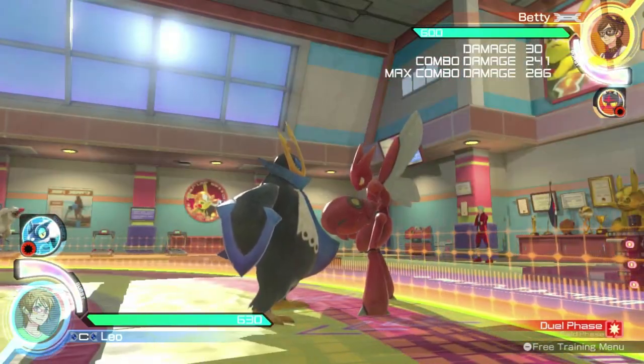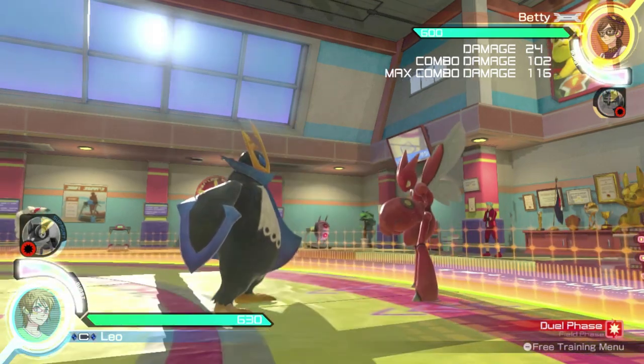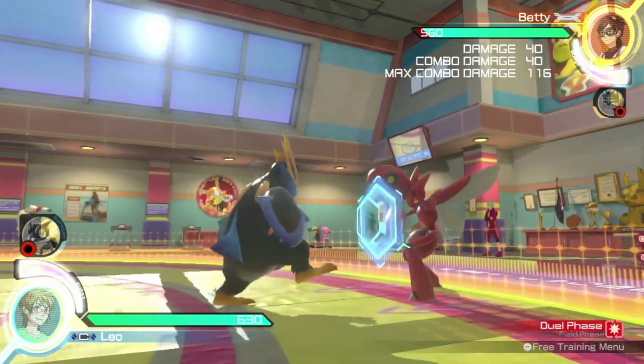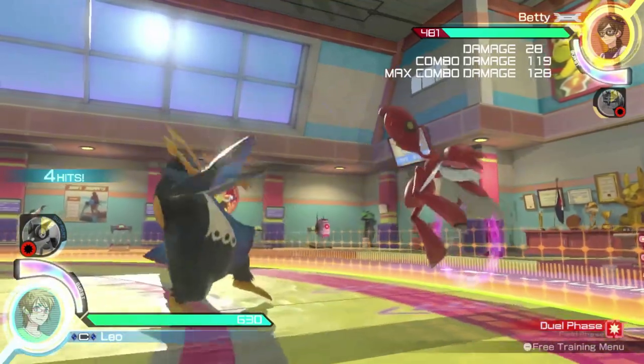Empoleon's strong attacks in dual phase are slow but open up incredible combo opportunities. His neutral strong attack slashes the opponent twice, stunning them for a short while. This attack can be followed up with most other moves, including another neutral strong attack.